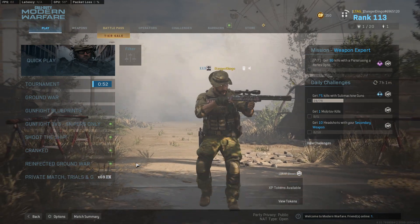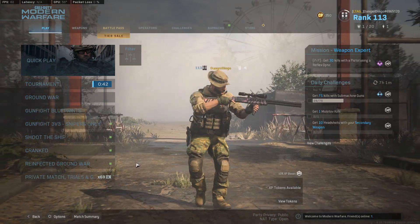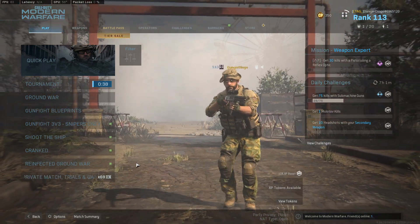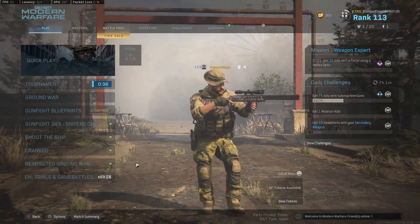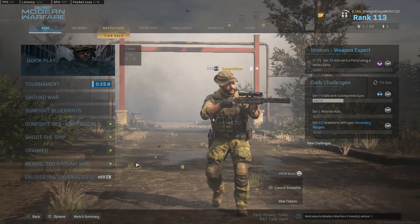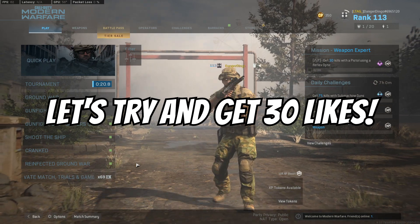But with this 725 class here, we can one-shot people from across the map. It's hilarious. You just look across the map and you see people going down, and you're like, man, I bet he's upset about that, because it only shows 725 and a sniper scope, and you're like, how did I die? Just before we do get into this best 725 class setup, let's try and get this one to 30 likes.